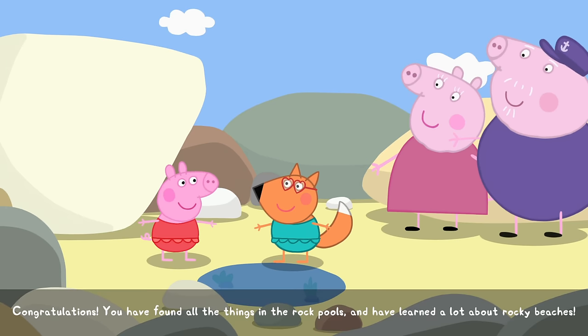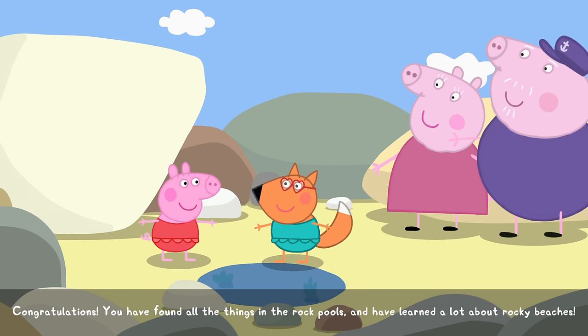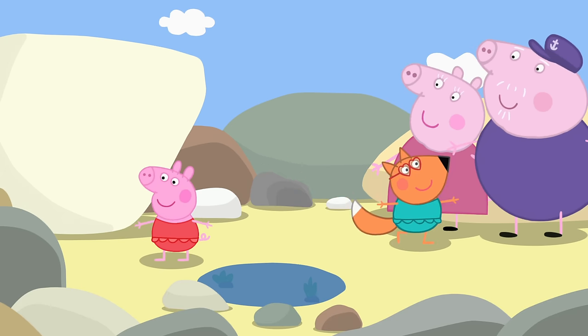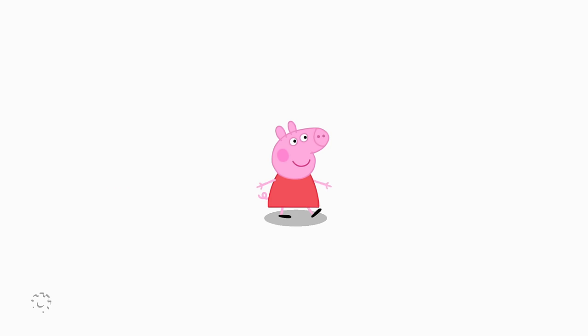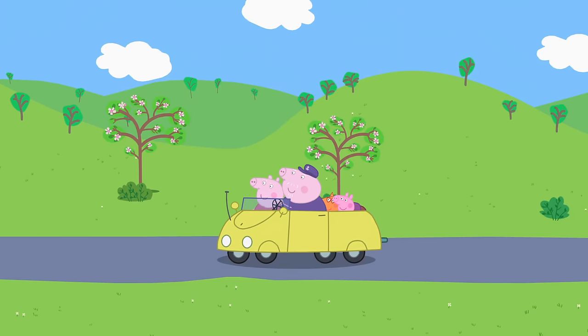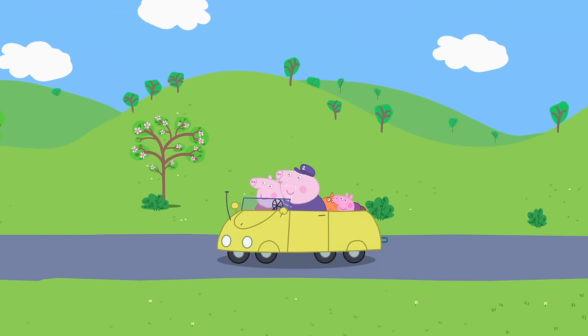After unlocking the achievement and going through the dialogue, we are now ready to leave the beach. Just walk to the right of the screen to get to the car and interact with it. You'll now have to take the car back to Granny and Grandpa Pig's house, and again there is a random chance that you do have construction on the road, which will add an extra 30 to 40 seconds.